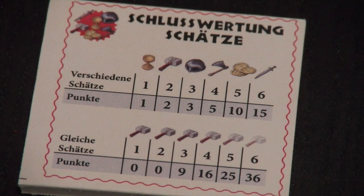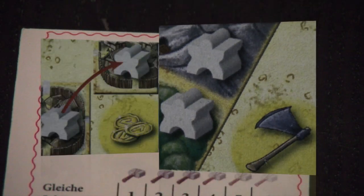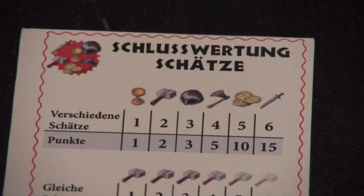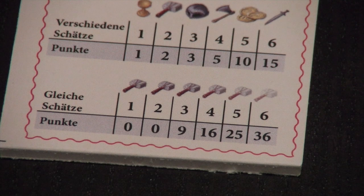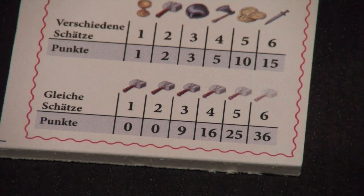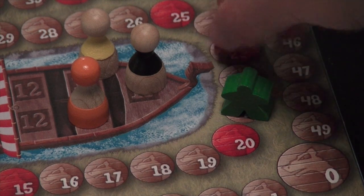After the fourth and final scoring round, you immediately score your treasures. You get points for having different kinds of treasures — if you collected six different kinds you score 15 points. For at least three treasures of the same kind you score 9 points, 16 for four, 25 for five, and so on. After final scoring, the Viking with the most victory points wins.